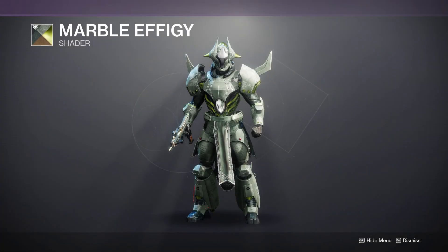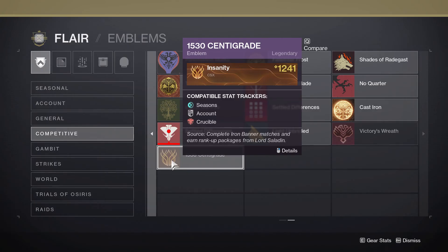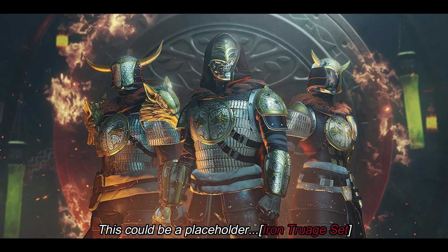There will be two shaders earned this season: Marble Effigy and Crackle Brass. There is also a new emblem called 1530 Centigrade — it's a pretty cool looking emblem. The armor set for this season looks like it's going to be the Season of Opulence armor set.